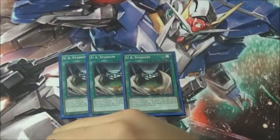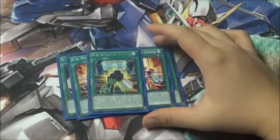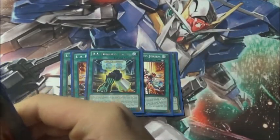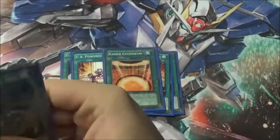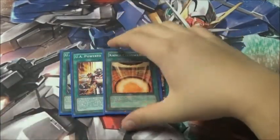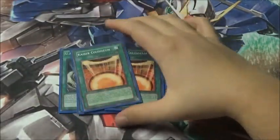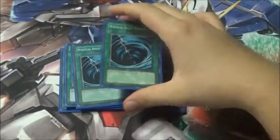For spells, we play three copies of UA Stadium — obviously you need to play three. Two copies of Power Jersey; three is a little too much but two is good. One Turnover Tactics — I feel it would clog at multiples so one is fine. Two copies of Kaiser Coliseum. Three ROTA — obviously need to play three. Two Terraforming.